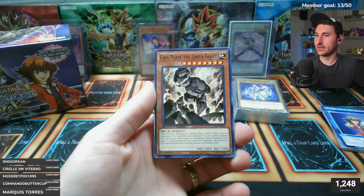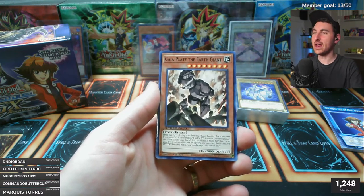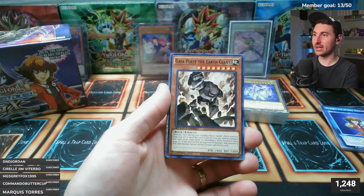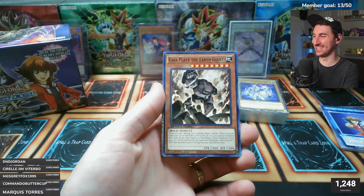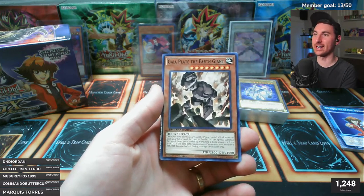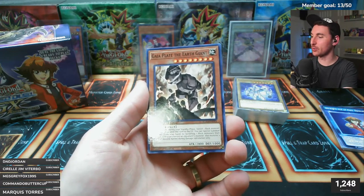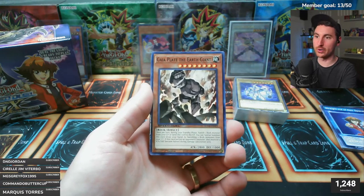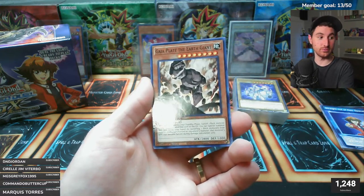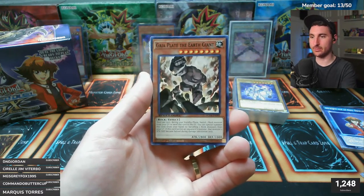Gaia Plate the Earth Giant. Today I'm doing what I always want to do when I open products - sit here and read the cards. In videos we're on a clock and have to get in and out fast, but livestreams are different. Today we're going through all the Speed Duel decks card by card, then opening the whole case of secret rares - hopefully seeing some we missed last time, like Fossil Dino and Neo Space Grand Mole.